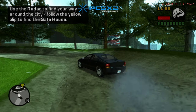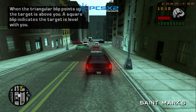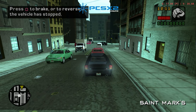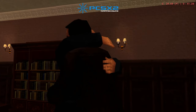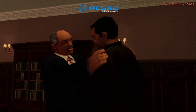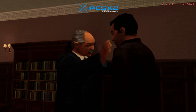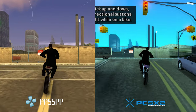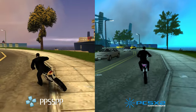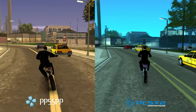On PCSX2, we can scarcely get 30 fps. There's lots of slowdown around the mansion, but there are other areas that have similar performance issues. Cutscenes are probably the worst though. The PS2 version doesn't even look that much better, although it appears to have a slightly better draw distance, but on the other hand the game has a better color palette on PSP.